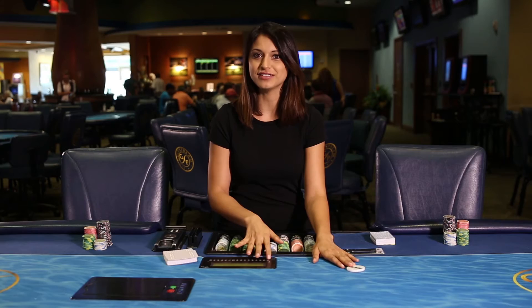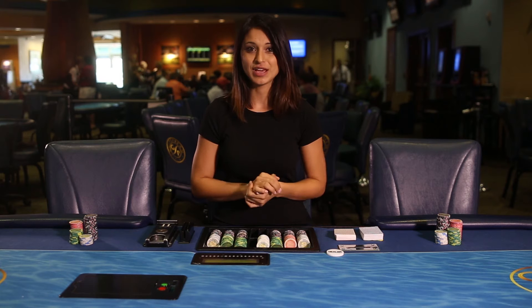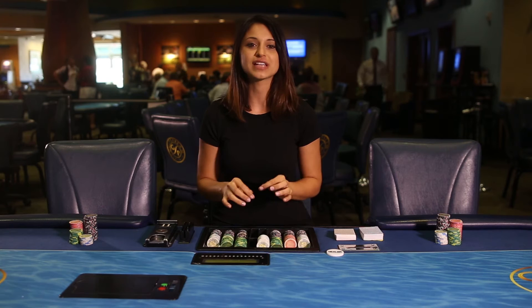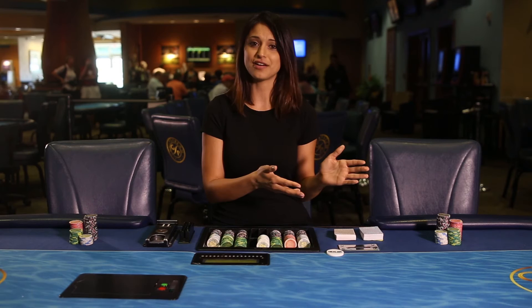Every hand requires two forced bets called blinds. Games begin with two players to the left of the dealer who are in early position putting a predetermined amount of money into the pot before any cards are even dealt. This ensures that there is something to play for on every single hand. Most often the small blind — the player to the immediate left of the dealer — puts up half of the minimum bet, and then the player to his left, called the big blind, puts up the full minimum bet.